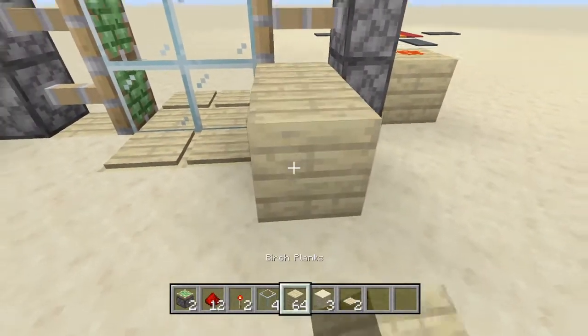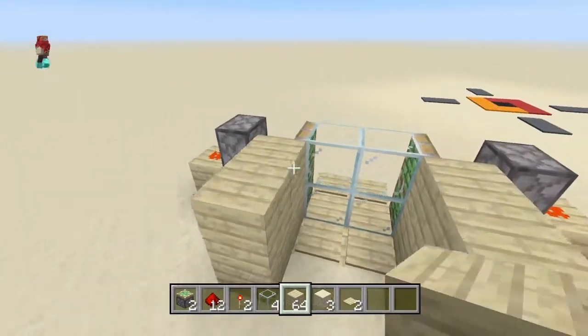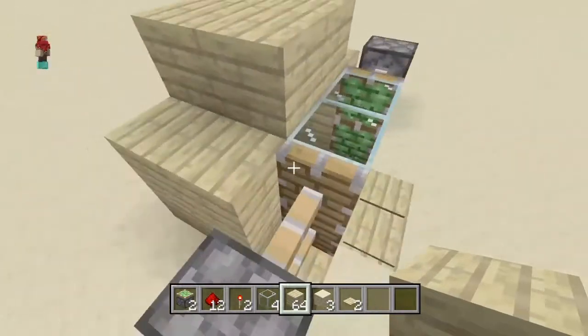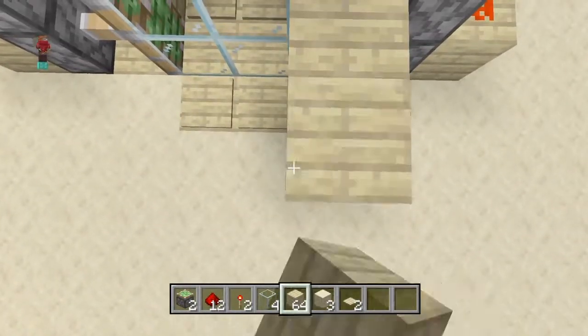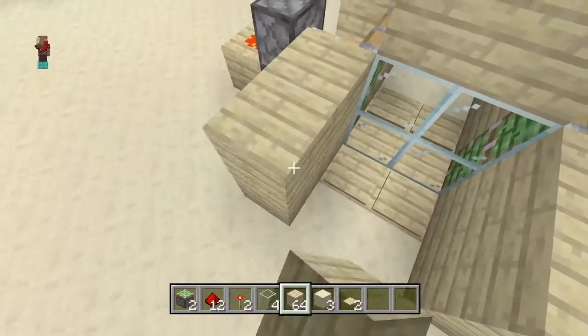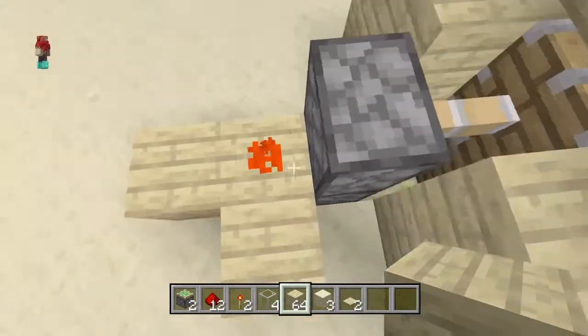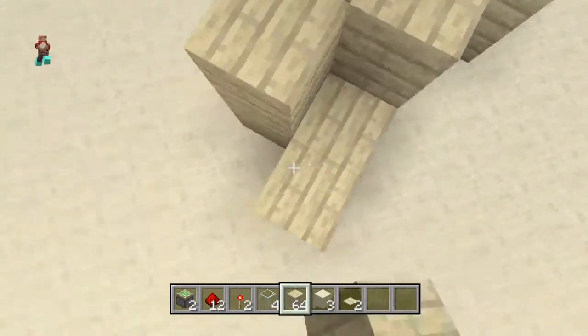Then all you have to do is add this in, and just add your roof. I like this doorway frame. Any wood that you want can be used — stone, birch, oak, spruce, anything. It could even be dirt.